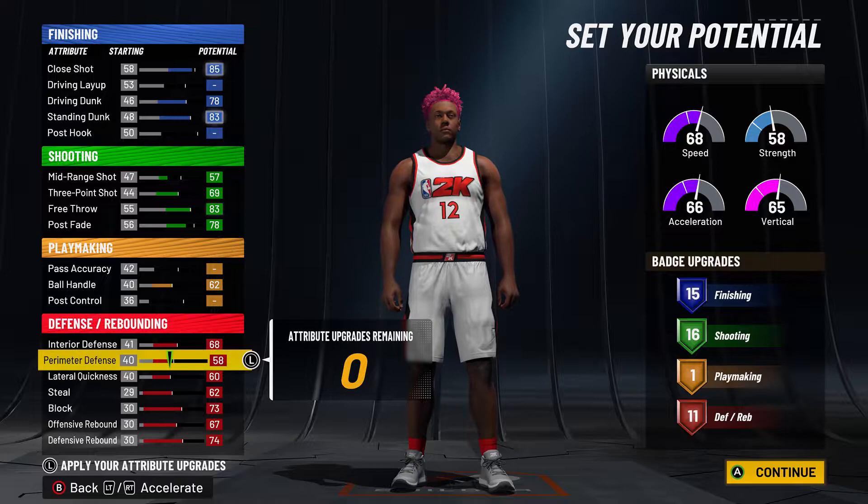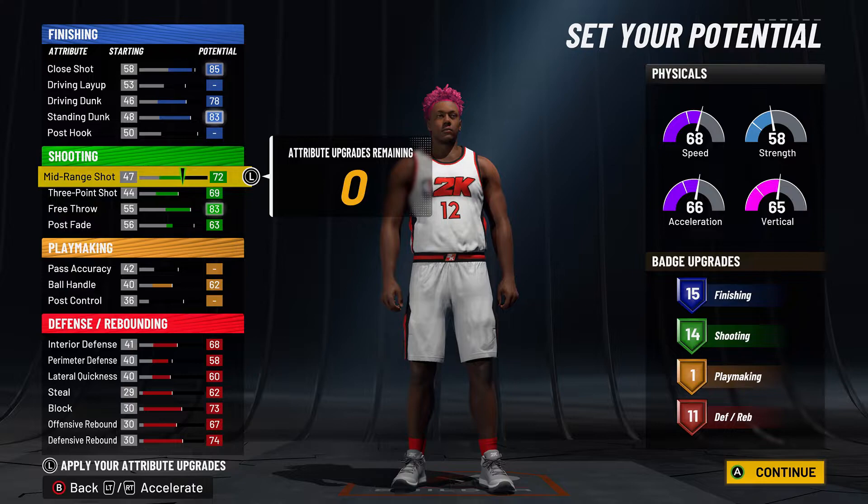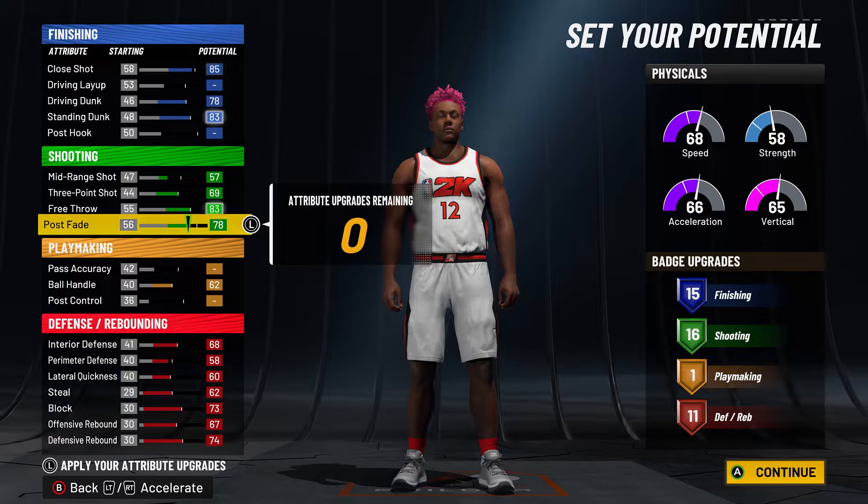This is what you could do if you want max mid range — it gives you two less badges actually. Mid range is nice but I don't really be shooting mid ranges like that, so I like the post fade because it makes the build more fun. Post fades are actually kind of fun to shoot, so that's what I did. Pause the video if you need to.